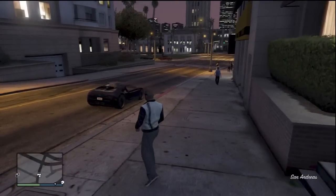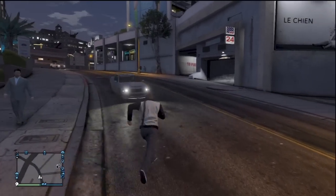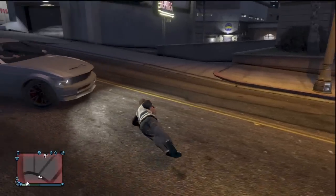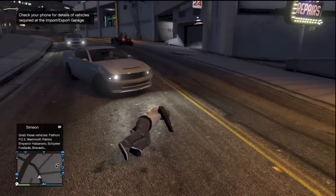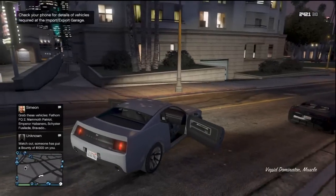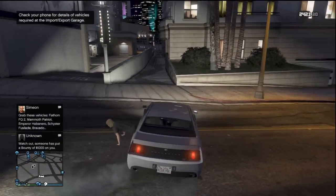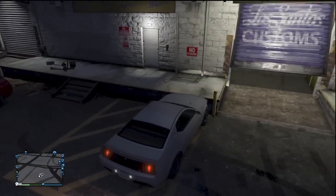After spawning back into your online session, you should be near Los Santos Customs with your car nearby. Go grab a cheap car, either from the road or one that's parked nearby. Then go inside Los Santos Customs with the car, but make sure to damage it first.